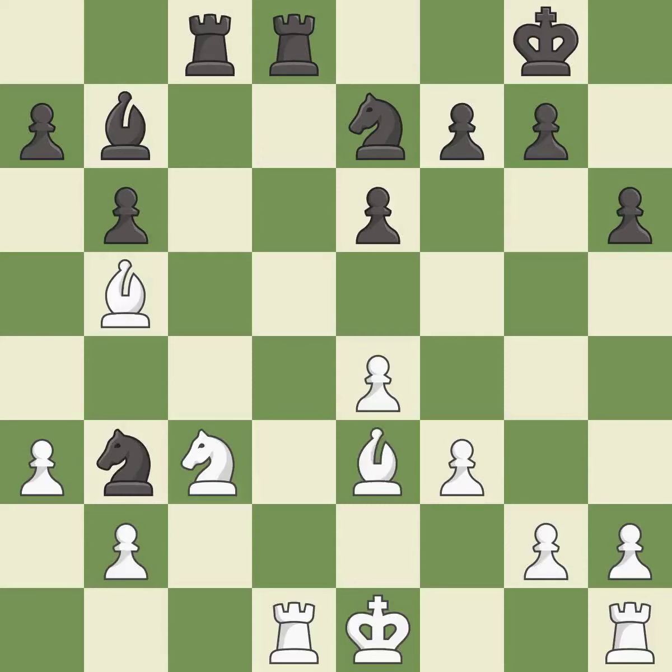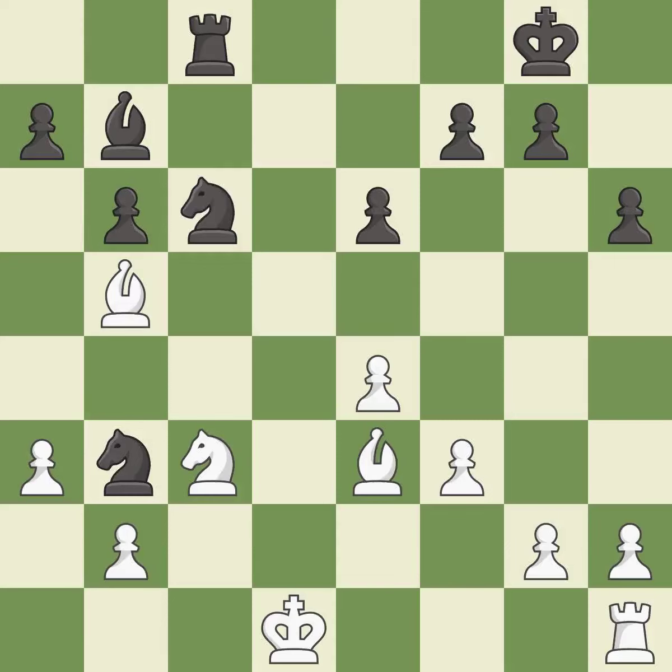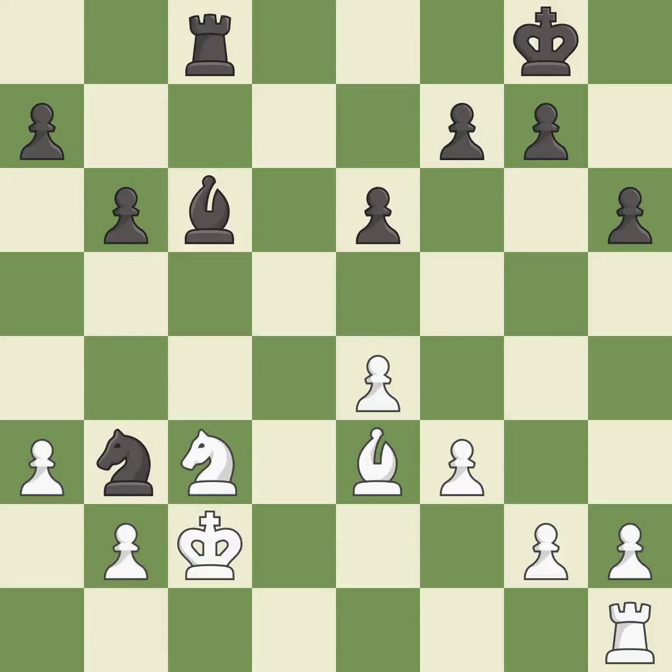This offers to exchange pieces of equal value. After all captures, this is an equal trade. This allows the knight to control more squares. This maintains the balance in material with a good trade — recaptures. This attacks a knight, winning a tempo when it moves away. This moves the knight to safety. This prevents the opponent from being able to pin a knight to the king.